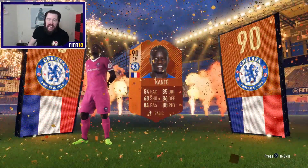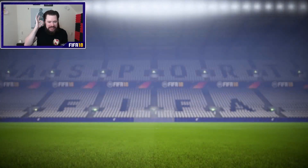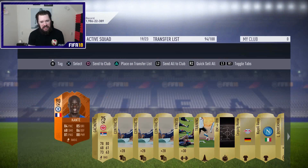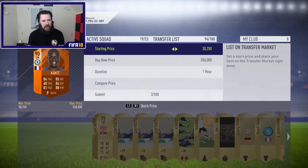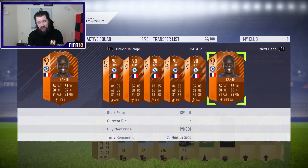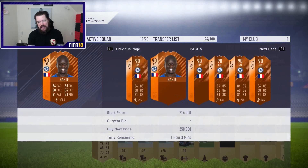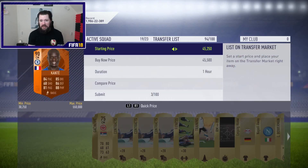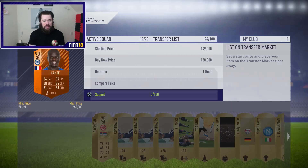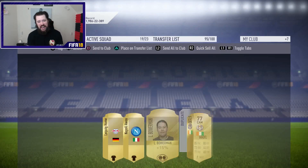He's probably only worth about 50k — but Man of the Match Kante, 90-rated. Fantastic. This game right now is just giving out. He might be worth a fair bit — 150,000 to 200,000 coins. That is a beautiful thing. I don't want him in my team — I've got so many great players. I'm going to list him up at 150,000 coins and run away with the coins. Thank you very much, EA. Happy days.